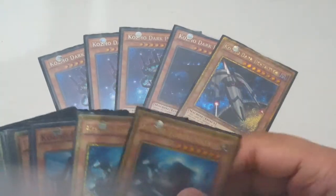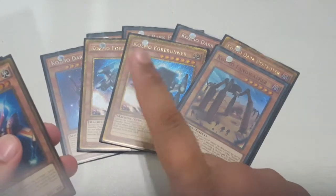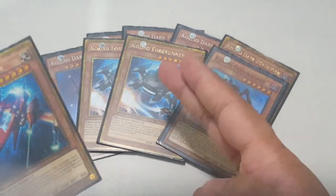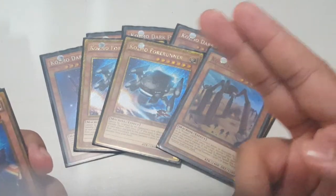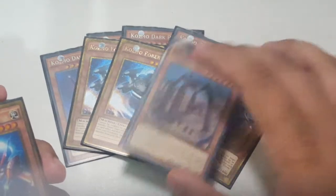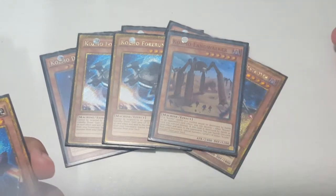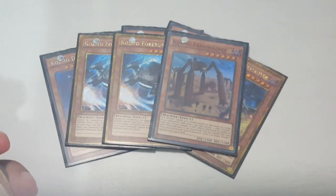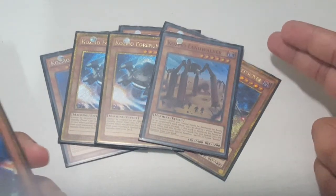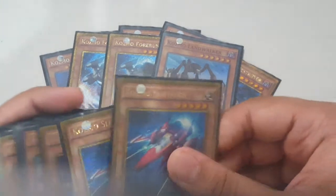Two Foreigners, one Landwalker — Foreigner just gets you life points, it's a seven-star, and all of the Kozmos are easy to summon. You can get into lower cards like Dark Lady, Farm Girl, Sliprider. The reason I use Landwalker is for its Layer of Darkness effect — if they activate a card targeting Cosmo Town for example, I'll destroy him, because you do need Cosmo Town on the field otherwise you'll banish your cards and won't be able to get them back.